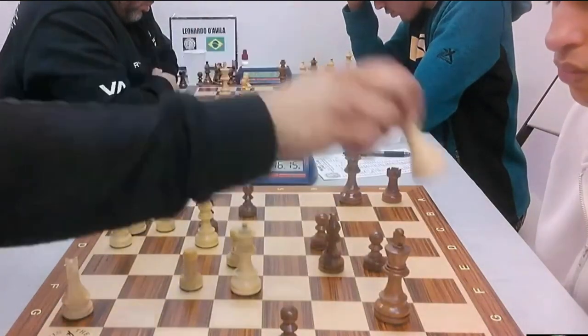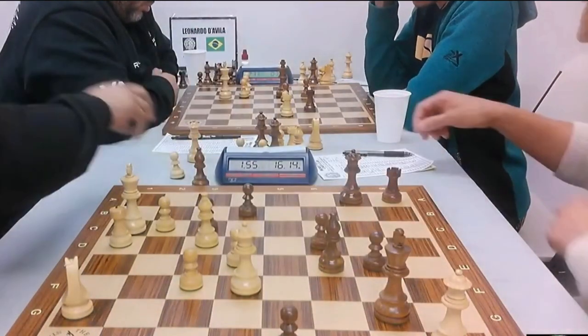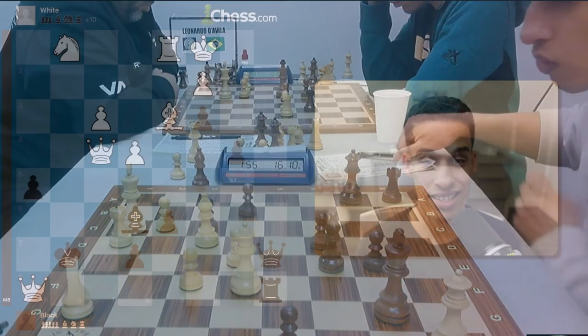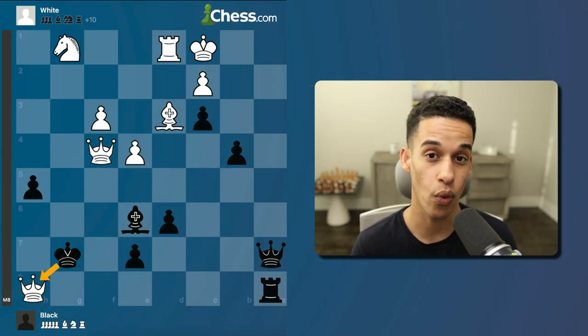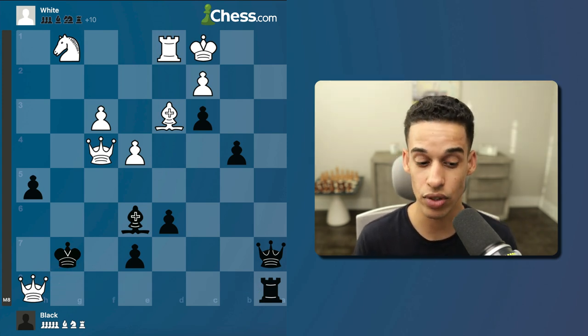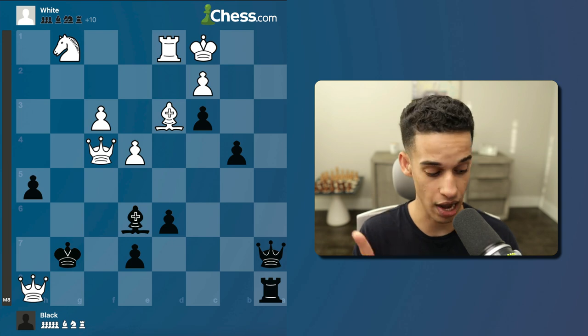Here's the end of my game. I played the Pierce defense, my opponent just promoted, and I have to make a decision: should I take with the king or with the rook? I almost went with the wrong one. It's not the same thing if you take with the king or with the rook.